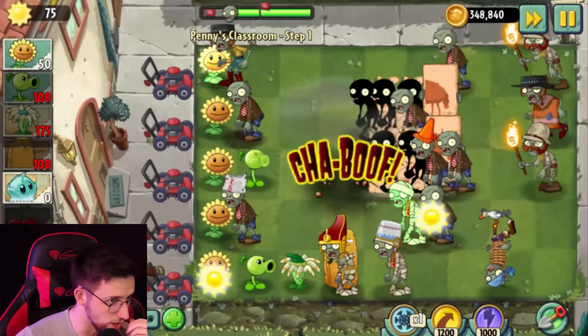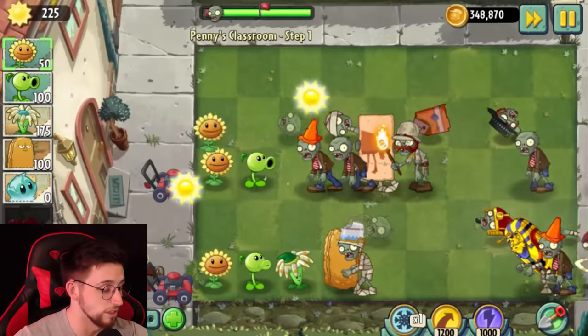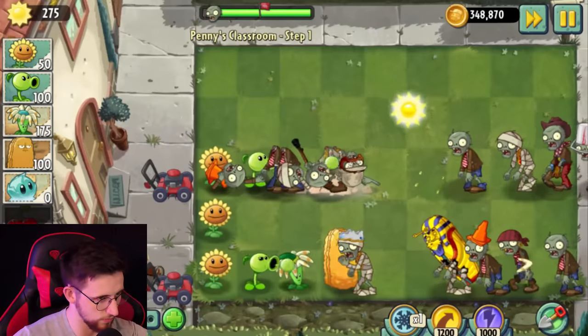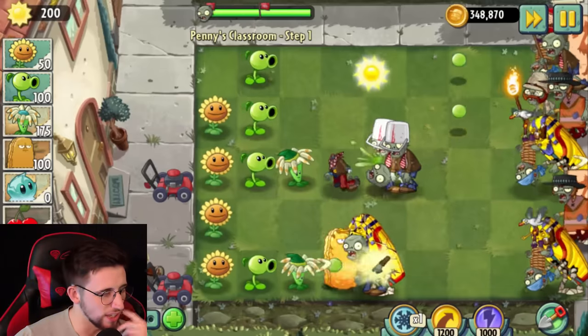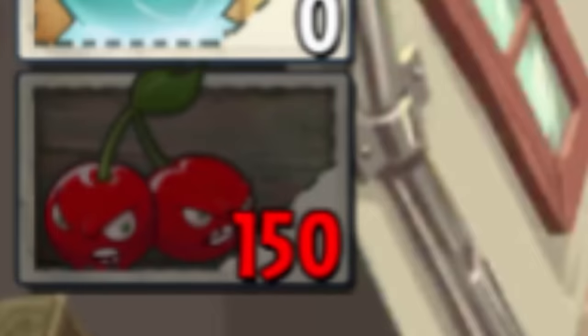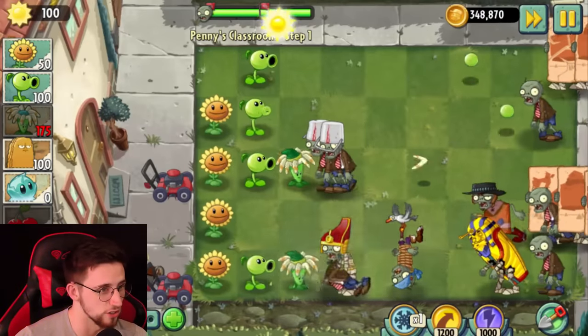This isn't going well. Going kind of hard for the first level, don't you think? Or am I just that bad? I'm going to have to just hit that. That just about got them. I've now got to suss out how to defend these three lanes that don't have lawnmowers in them. Can I still use the plant food? Yes — I can still use the plant food for the instant recharge. That's good. Get that second Cherry Bomb.